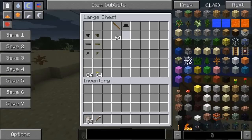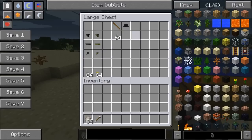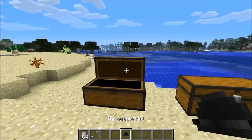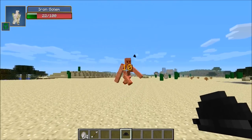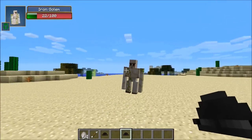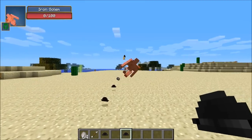The next weapon is probably the coolest one — it's the throwable hat, like Odd Job's hat from James Bond. The recipe is three black wool and two iron ingots. You can throw it at enemies and pick it back up after. It does 10 damage against the iron golem, then I just pick up my hat again. This is such a cool weapon — I definitely haven't seen anything like this in Minecraft before.